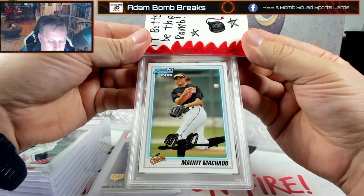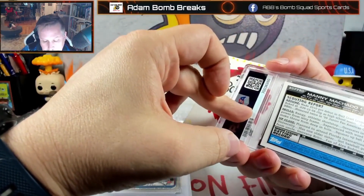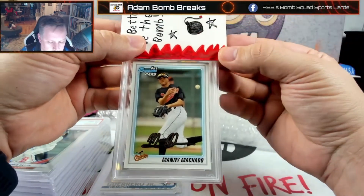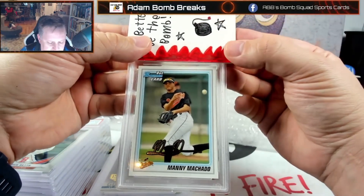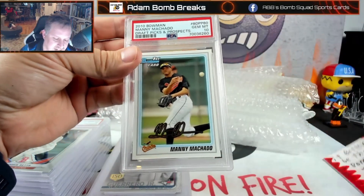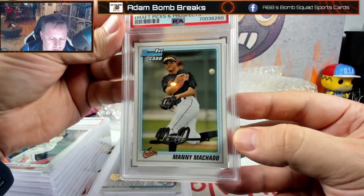Another older card: Manny Machado — what year is this? 2010 Bowman first, paper. At a price of $15 I said why not — if it gets a 10 it'll be really nice. And I got a 10! There we go. Manny Machado, Bowman first, 10.